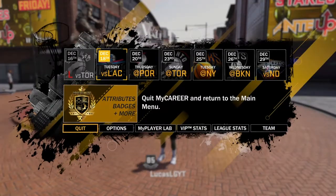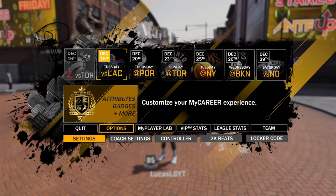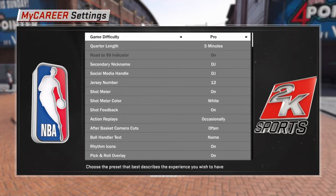So, step 1 - what you need to do is go to your nav and then go to settings. It doesn't matter what difficulty it's on. Have the quarter length to 5 minutes, okay? So just put it to 5 minutes, alright?